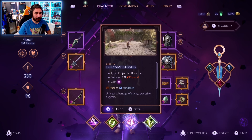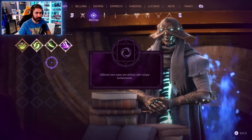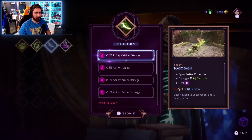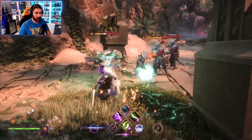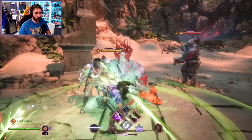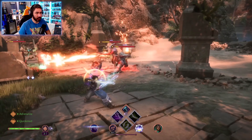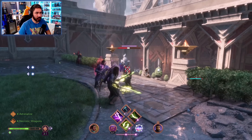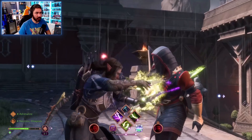You can swap out your abilities and ultimates anytime you're not in combat. You can also enhance your abilities with enchantments, but we'll get to that in part two. By leveling up, unlocking new skills, and choosing a specialization, you can start to design your ideal play style. But this is only the beginning — in part two we'll talk about item progression.